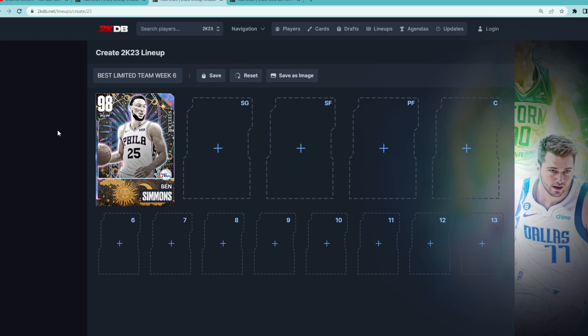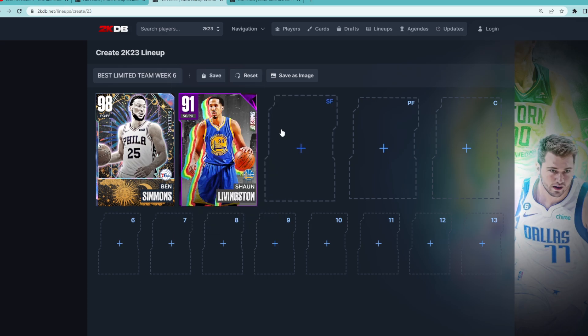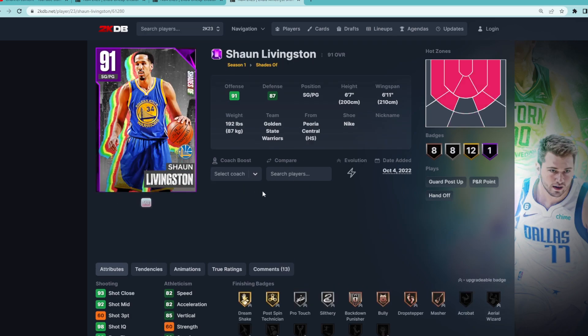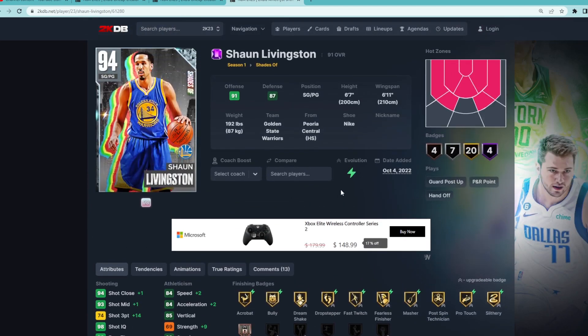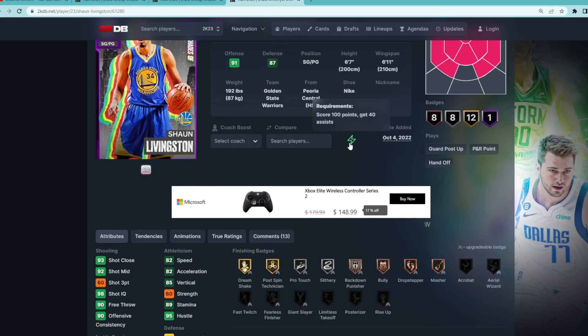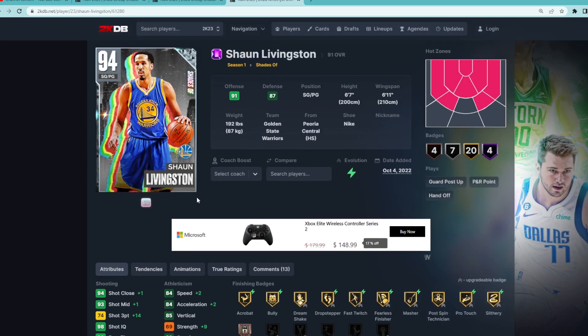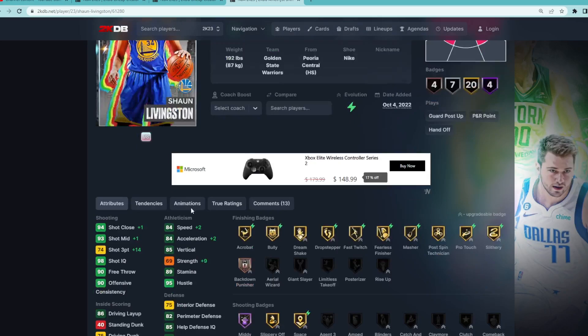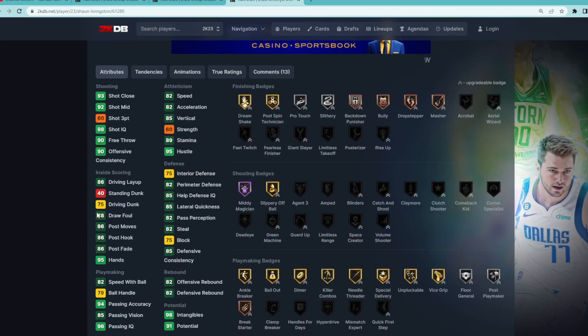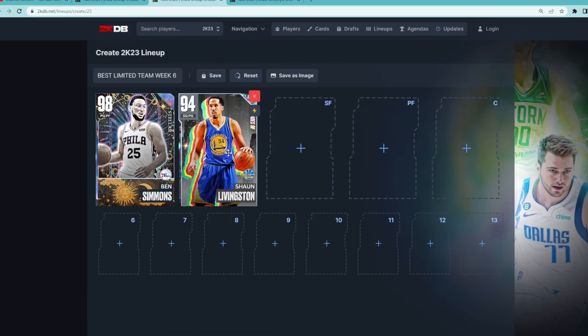For the starting shooting guard position, a guy you need on your squad is the Amethyst Shaun Livingston, who you can Evo up to a Diamond card. I've seen multiple people run this card — he's actually one of the best offensive cards you can use. If you use his Diamond, it's only going to count as his Amethyst rating, because the Limited requirements only register that he has a 63 three-ball. If you Evo him, he'll have a 74 3-ball, and his jump shot is actually not that bad in-game — only on normal timing, but it's not bad. He's a 6'7" shooting guard with a great jump shot as a Diamond and can shoot threes consistently. Shaun Livingston is definitely going to be the starting shooting guard.